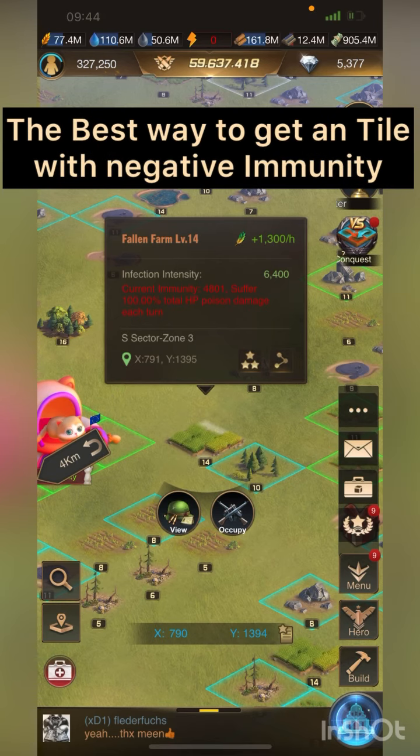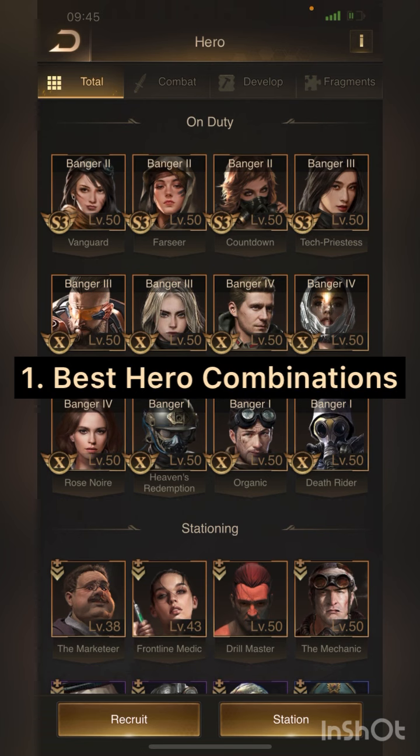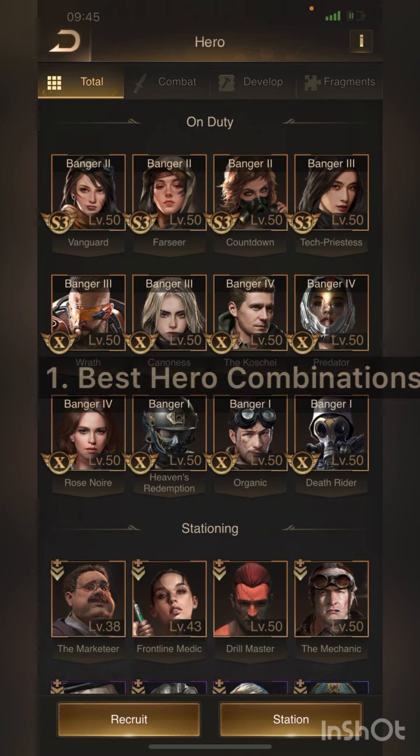Hello everyone, Sharf Benger here. Today we are talking about the best way to get a tile with negative immunity, as shown here with a level 14 tile at 100% infection intensity, negative 100%.